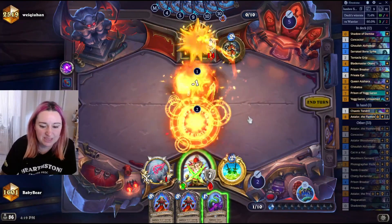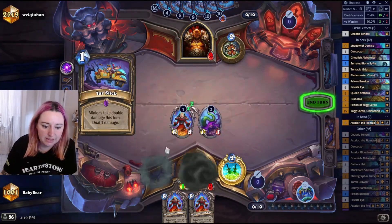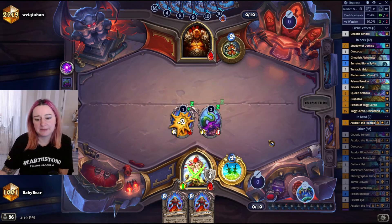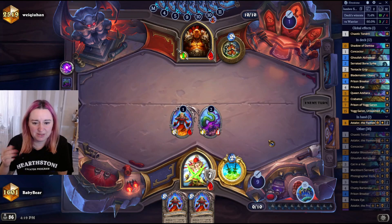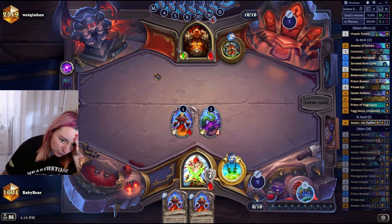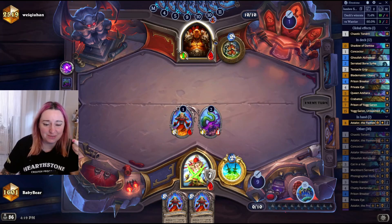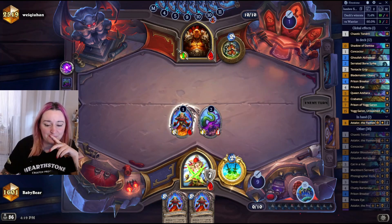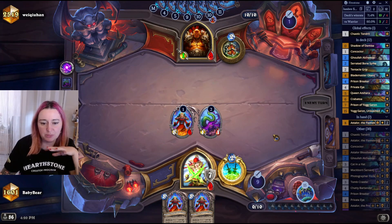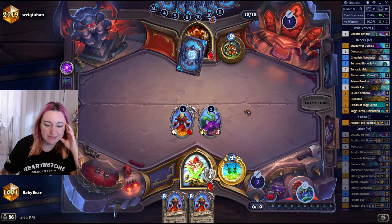I'm gonna Deal 3 on his 5/5, then play my Astalor. Maybe I could have played the Tendril first. I'm gonna play it and hope it doesn't cast Lightning Burns or something. Does he Astalor? He might — to clear my board — and then I have a tiny problem because my Astalor won't clear his board back. If I were him, I'd just play the Astalor and go for a board clear.